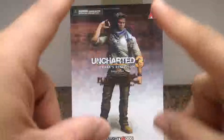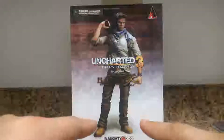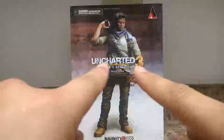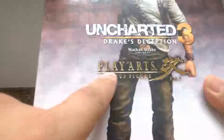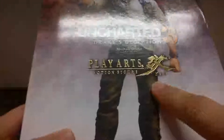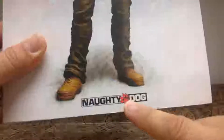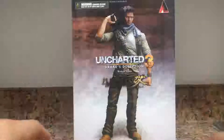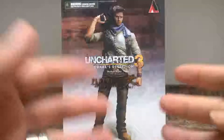The box has a nice production shot of Drake himself in very nice detail with a nice background. It says right in the center Uncharted 3 Drake's Deception Nathan Drake, and if you bring it up closer you see in a very nice gold metallic embroidery it says Play Arts Kai action figure collection. It has a nice satin kind of look to the box and the bottom says Naughty Dog, which are the developers that work for Sony.